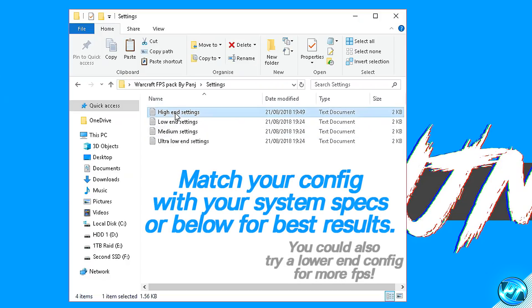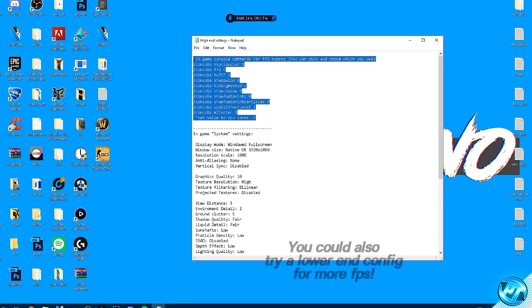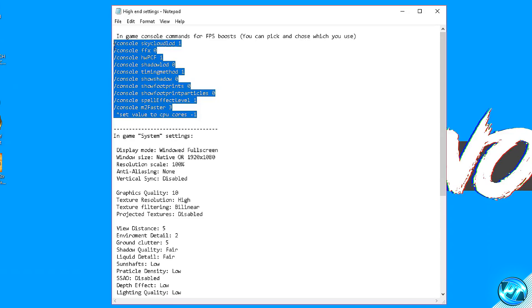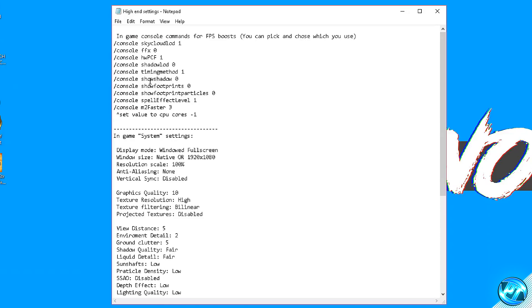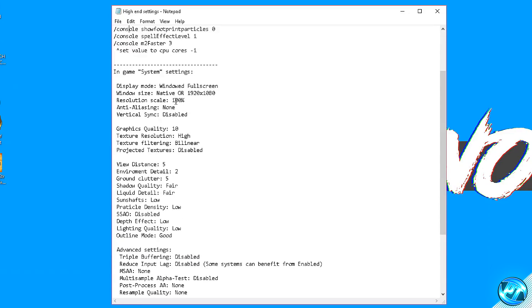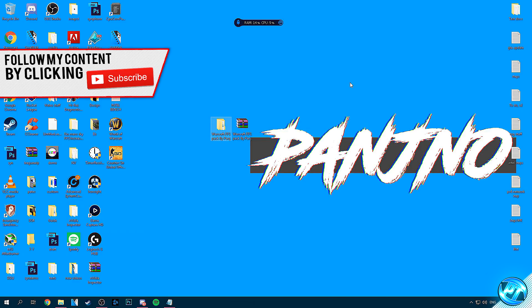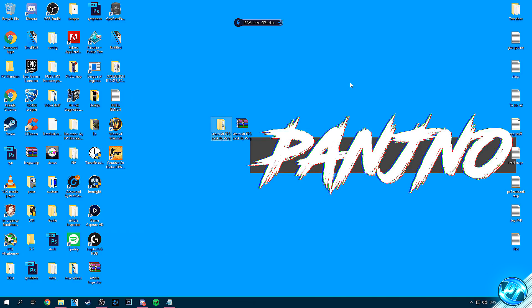Inside these configs you'll simply double click on the config you're going to be using and you'll be given a bunch of console commands you can use inside of the game to further enhance and boost your FPS. You don't have to run all of these — you can run just a few if you wish, as the names are pretty self-explanatory. Alongside that, you'll also be given all of the in-game options, which I'll show you briefly later in the video rather than making this 40 minutes long.